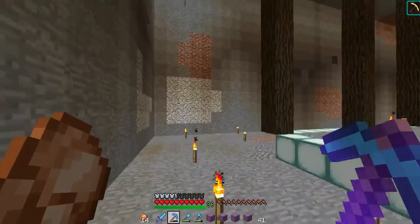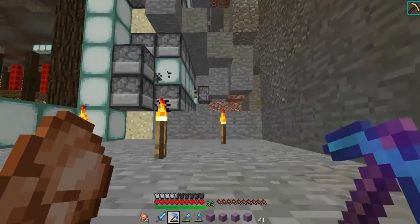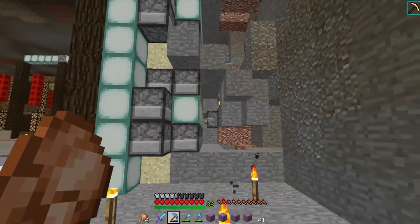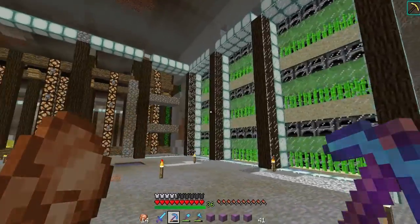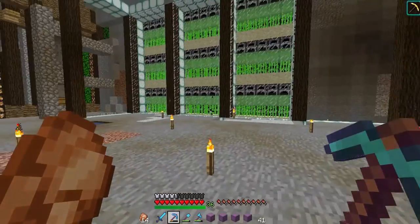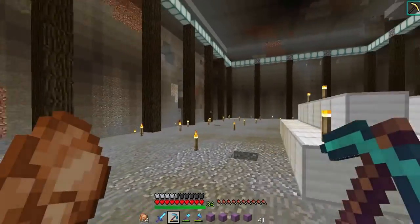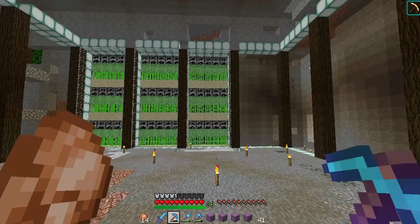I'm going to try and make it so there's just a straight line of redstone for every piston. As I said in the last episode, I'm going to be doing this with jump cuts, so we'll see you guys once I've finished a couple more of the sugarcane farm modules.